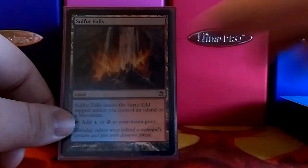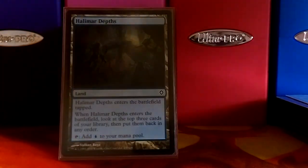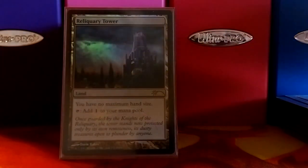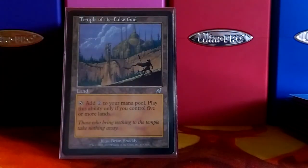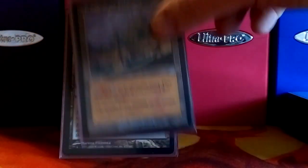We've got the check lands: Dragonskull Summit, Drowned Catacomb, and Sulfur Falls. Cephalid Coliseum kind of goes with the theme of the deck — you can draw 3, discard 3. Halimar Depths is kind of like a Ponder on a land. Reliquary Tower — you're going to have a large hand size in this deck, and you kind of don't want to discard every time. And you've got Temple of the False God.